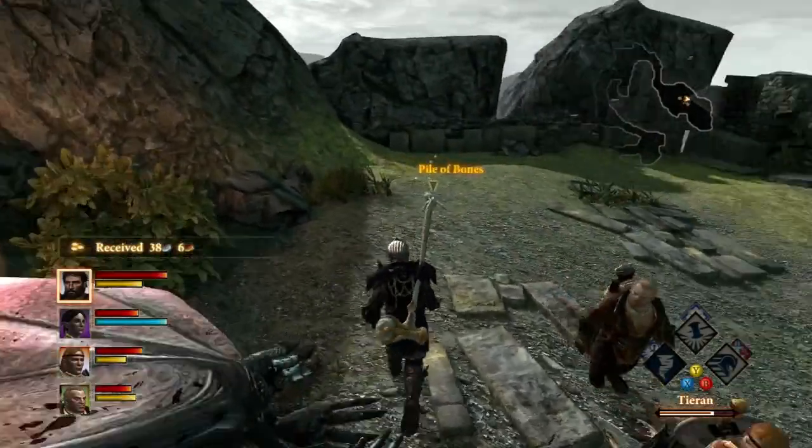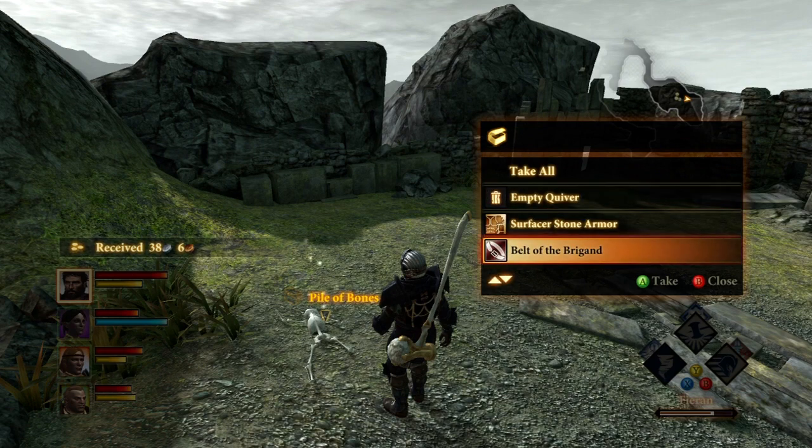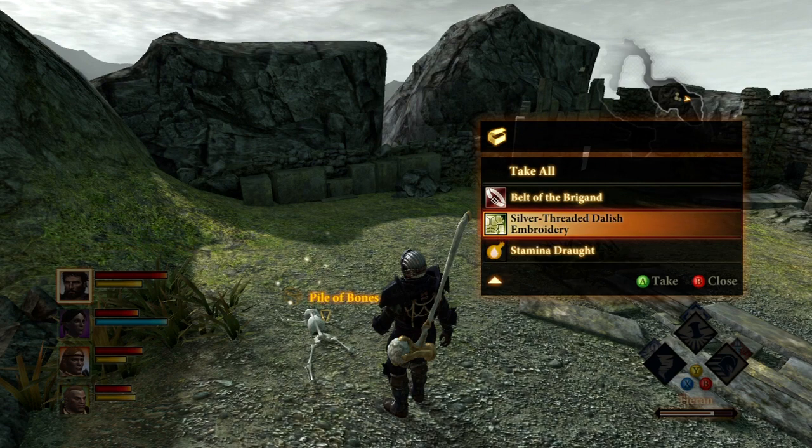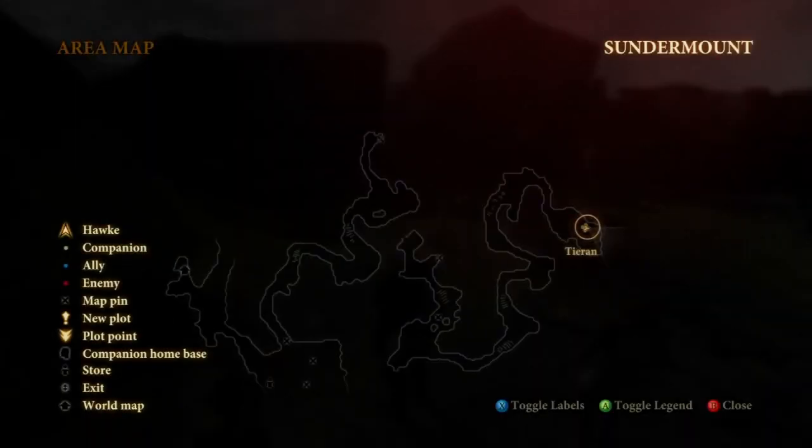Dragon Age 2 all armor upgrade locations. During Act 2, Merrill's first upgrade is at the top of Sundermount, just outside the cave that you can or cannot enter depending on where you are in the game. You can see it right there on the map.